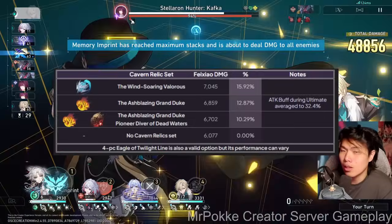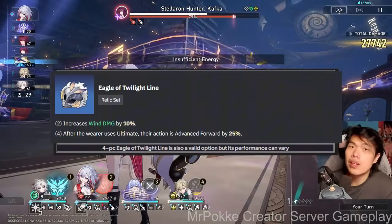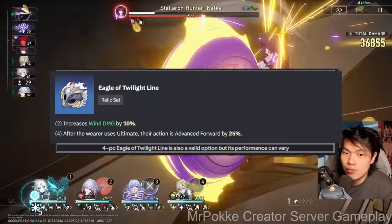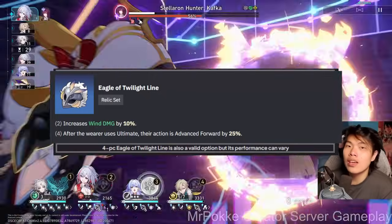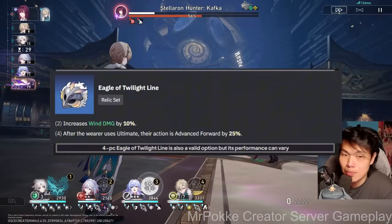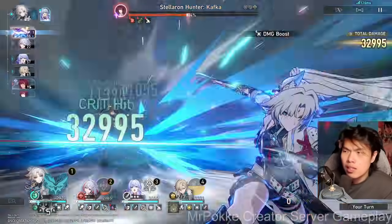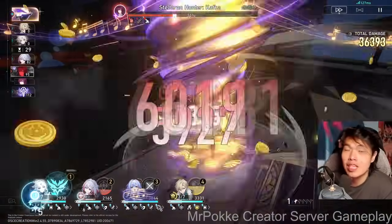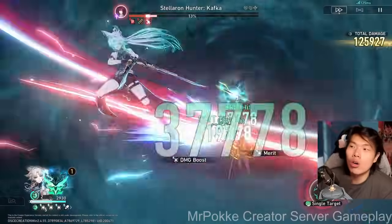One set you might not think of is the Eagle 4-piece — Eagle of the Twilight Line. Fei Xiao is one of the only units that can cast her ultimate twice consecutively since she can store up to 12 Flying Aureus. If you cast two ultimates consecutively, that's a 50% action value advance from the 4-piece Eagle set. Generally, even without the double ultimate, Fei Xiao uses her ultimate very frequently — roughly a 1 to 1.5 turn ultimate cycle, especially in a follow-up team comp. With E2 Fei Xiao, this goes to a completely different level, making Eagle 4-piece worth considering.